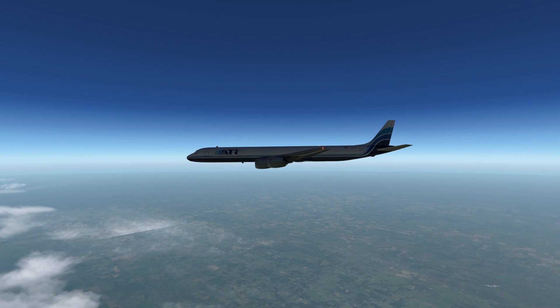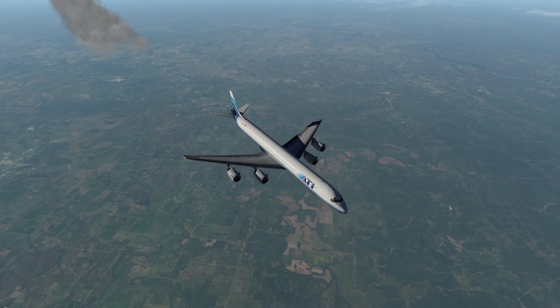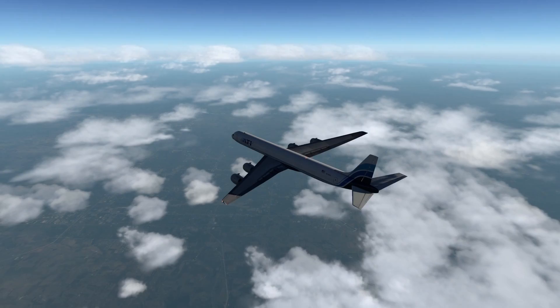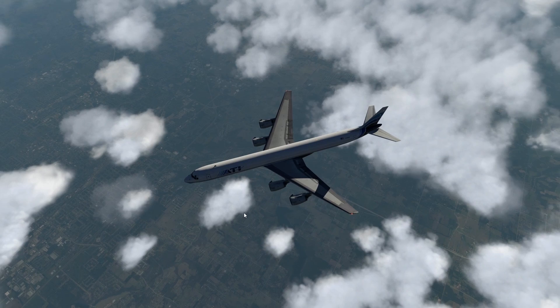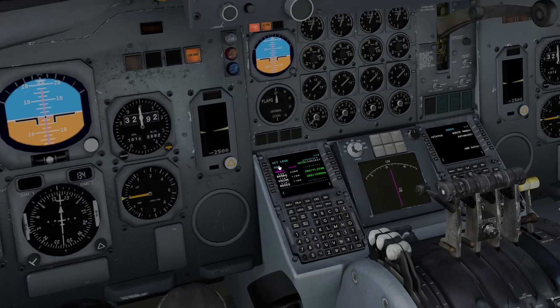One thing I hope they fix soon in X-Plane is the terrible contrails — right there, they're too dark colored, way too dark. But look at that Ortho4XP — it looks like we're flying over Missouri. That is incredible looking. All right, we're just above Springfield, Missouri. Let's see if we can see it down below as we make our turn over the VOR. Springfield, Missouri down below us. The VOR isn't on the field but it's close to it — there's the field right there.